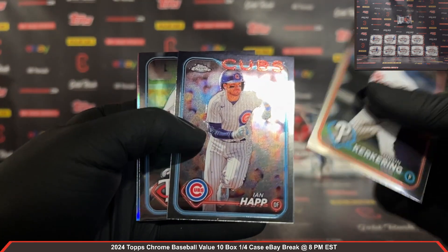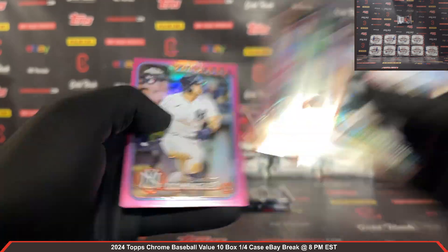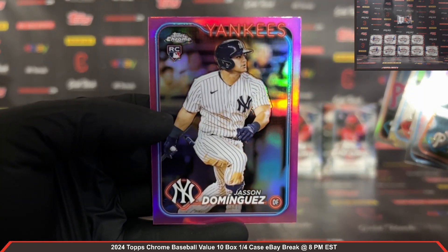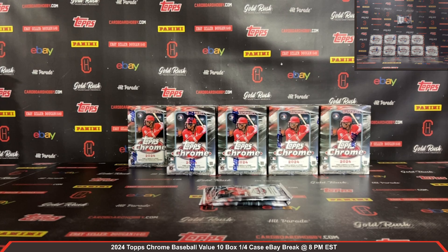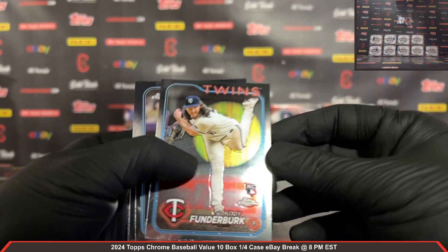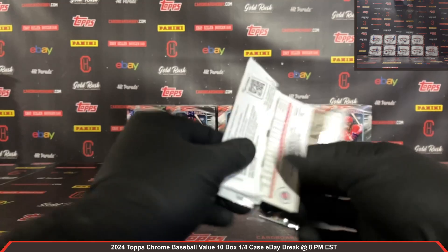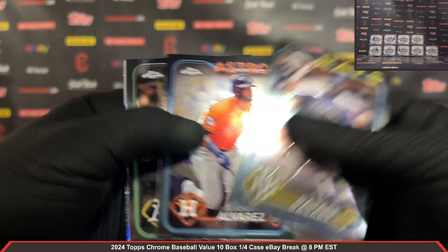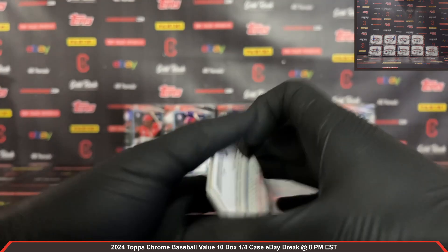A Kerkiering rookie and a Trey Turner Refractor. And a Jason Dominguez pink rookie — how about that pink Dominguez rookie, very nice! Thunder Burke rookie and a Torkelson Refractor. Alright guys, last pack out of box number one. Basabi rookie, Pete Alonso Strokes insert, Pete Crow Armstrong Sepia rookie for the Cubs.